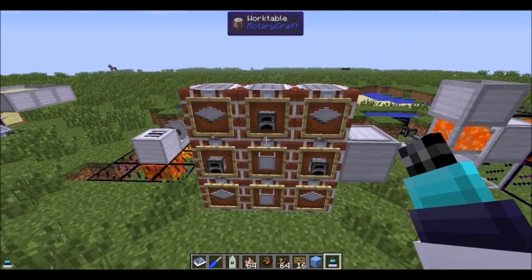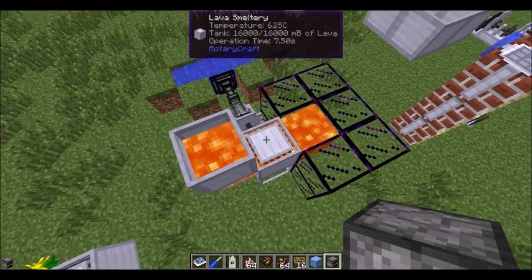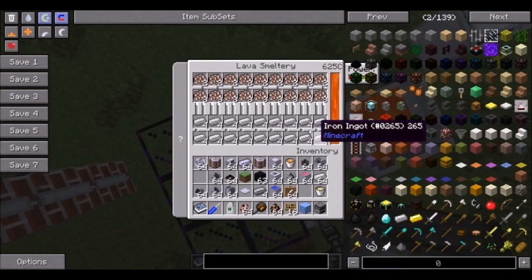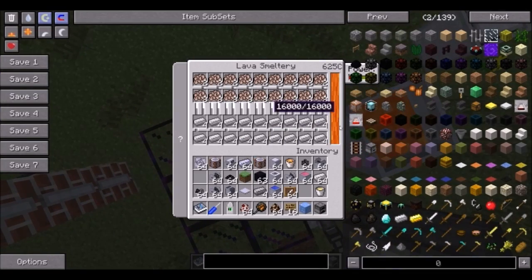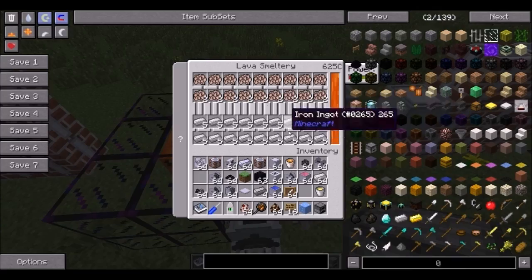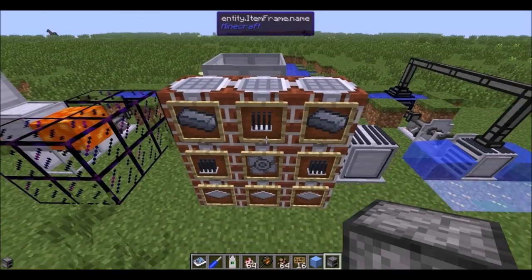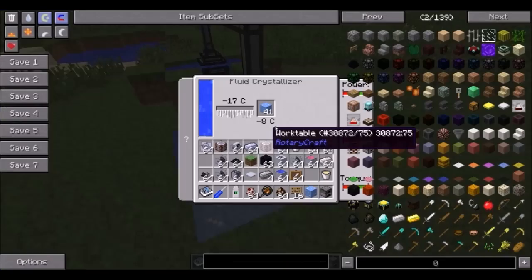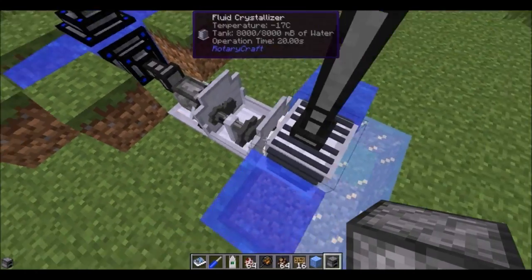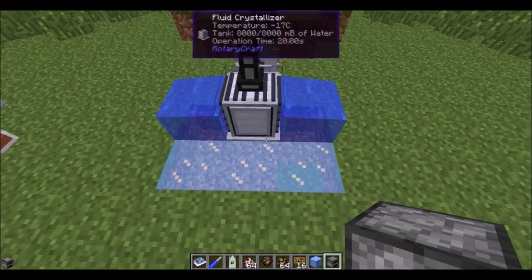If you take two reservoirs and some furnaces, you get a lava smelter. It is a furnace with 18 separate inventory slots that all cook at once. It requires temperatures over 600 degrees, lava, and a steam engine for power. If you take an impeller, some cooling fins, and some iron, you get a fluid crystallizer. Power water into it with a steam engine and a 2x gearbox for speed, and it will turn any water into ice as long as the temperature is low enough — just put ice around it to accomplish that.